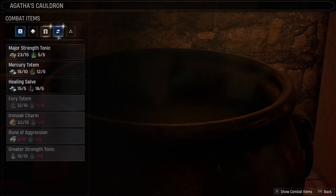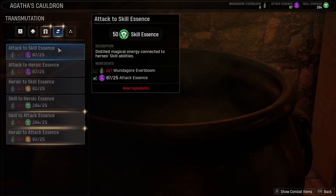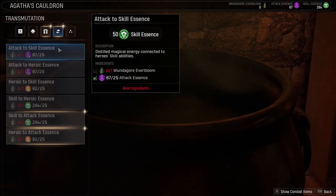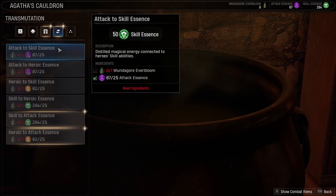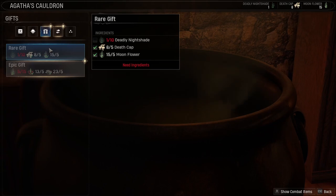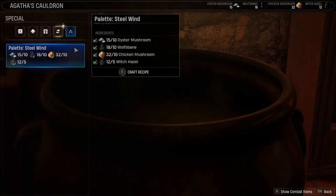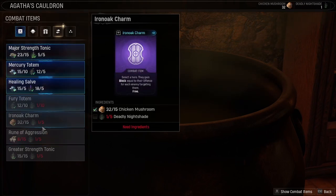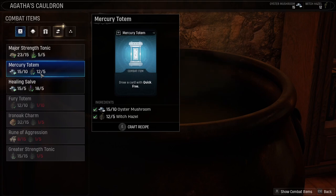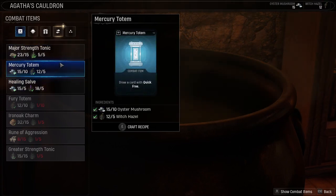Aside from crafting essences, you can also exchange them. For example, if you have a Wundagore Everbloom, you can exchange 25 attack essence for 50 skill essence, so you get twice as much of a different type. You can also craft gifts - a rare gift and an epic gift - and also craft a palette. All these recipes don't come unlocked by default; as you explore the grounds you find recipes lying around on tables and chairs, and they get added to your repertoire.